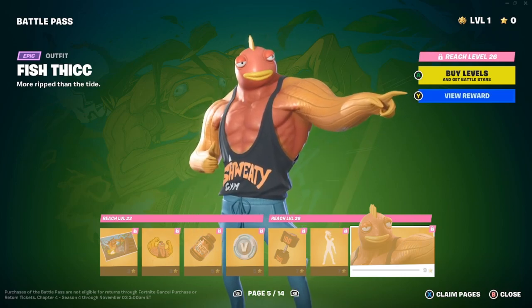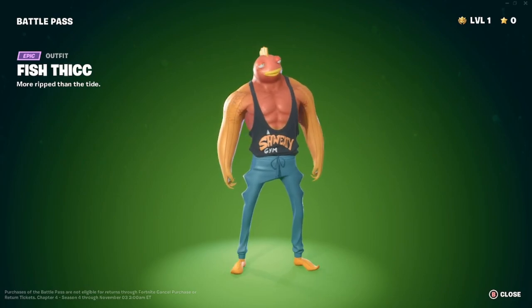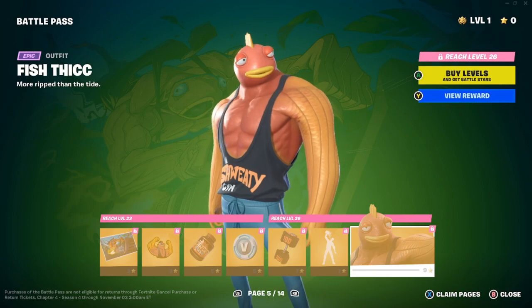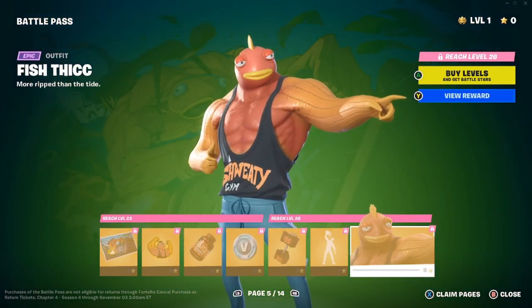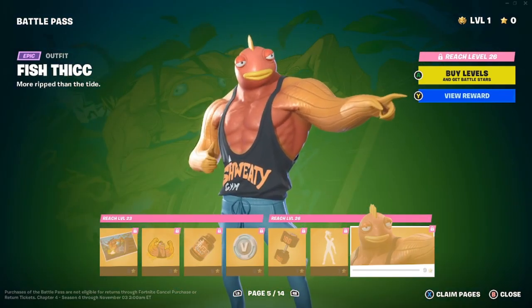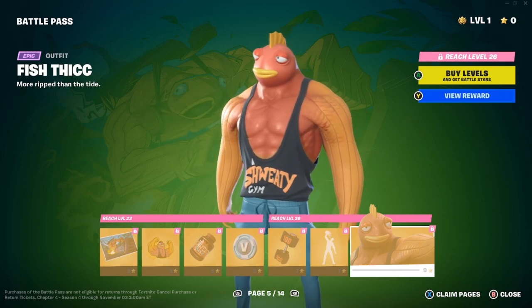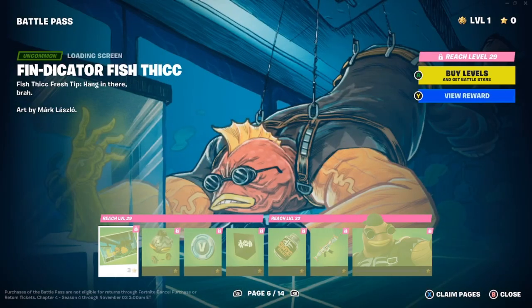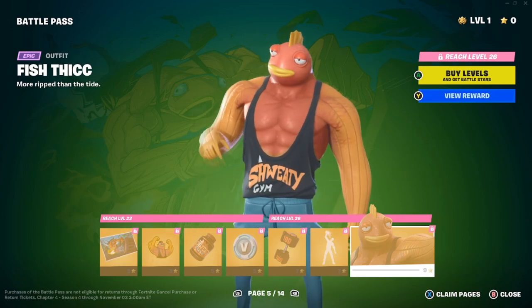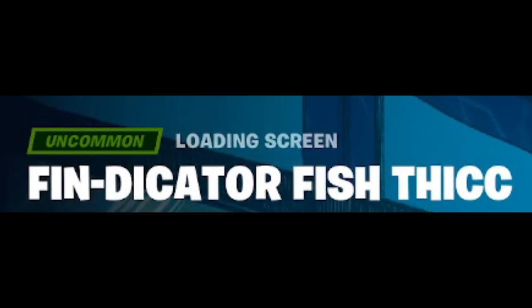Fish Thick is back — he's more ripped than the tide. He works out at something called the Sweaty Sands gym. For ratings: I give Fish Thick a 10 out of 10 for thickness, Faded gives a 10, Shadow gives a 10 as well — dummy thick all the way. We then have the Vindicator Fish Thick loading screen: 'Fresh tip, hang in there bro,' art by Mark Lazlo.